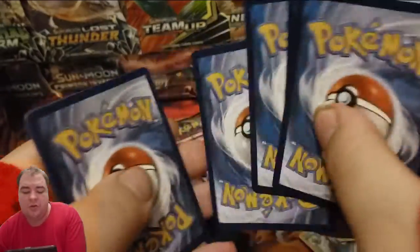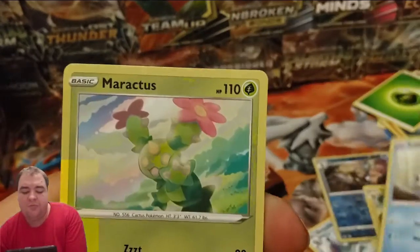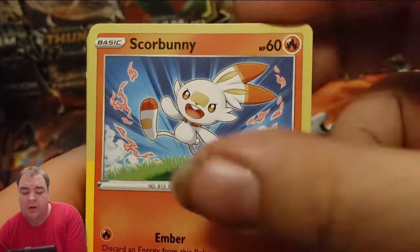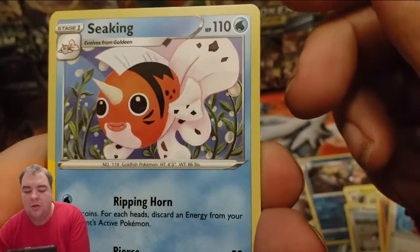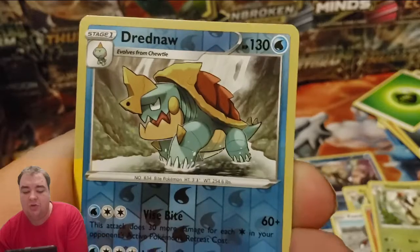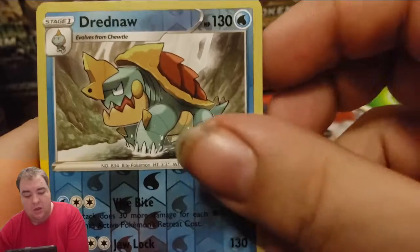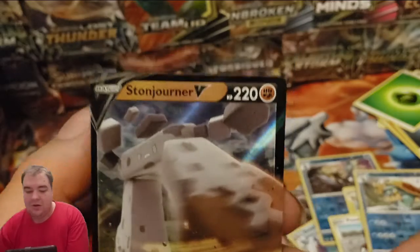One, two, three energy, one and two. We have a Sabal, Maractus, Mudbrae, Poniard, Scorbunny, Big Charm, Seeking, Flaky, Drednaw — reverse, that which is a rare — and a Sojurna V. Nice.